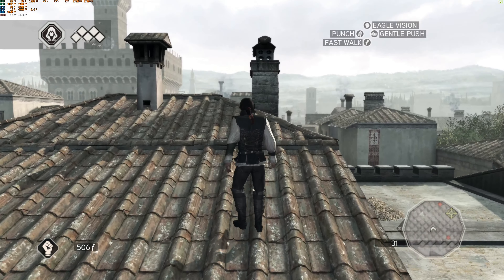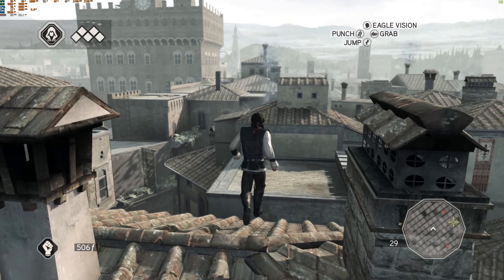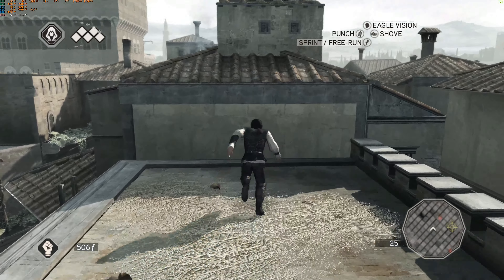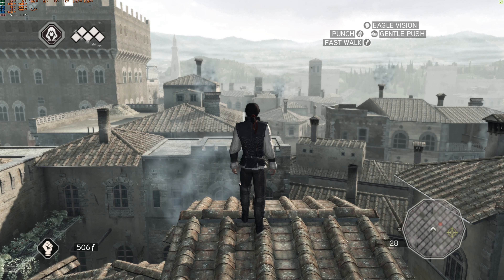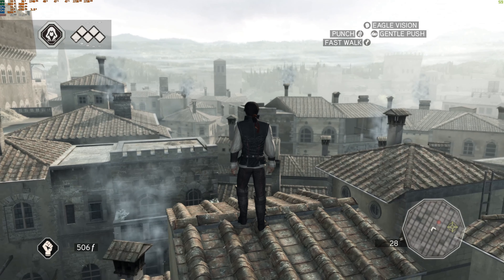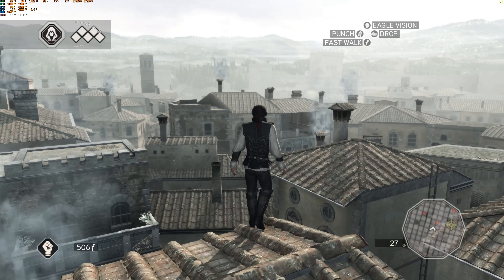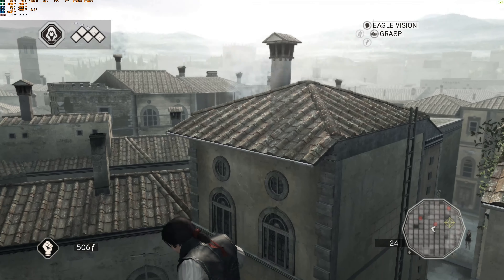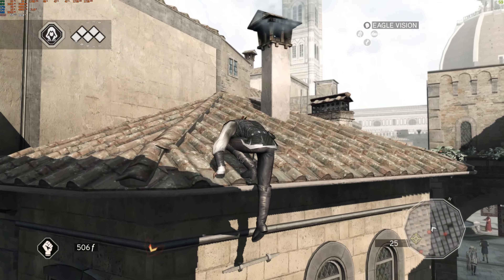Still 59 frames per second. You can see the draw distance is really close — there's tessellation on the floor. That building to the right just there — the textures have not actually come in yet. Let me see how close we can get. Oh, it's coming in now.